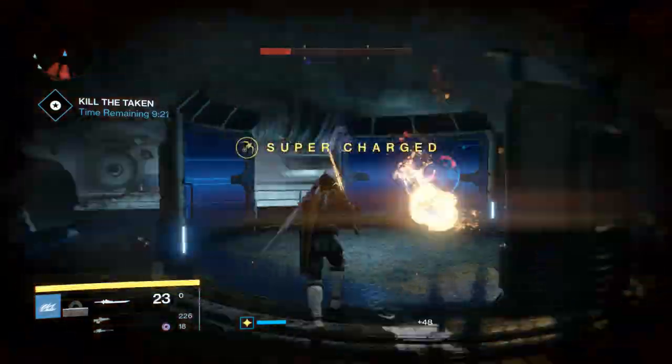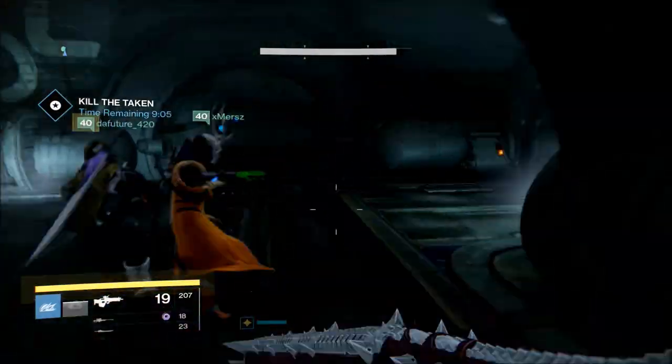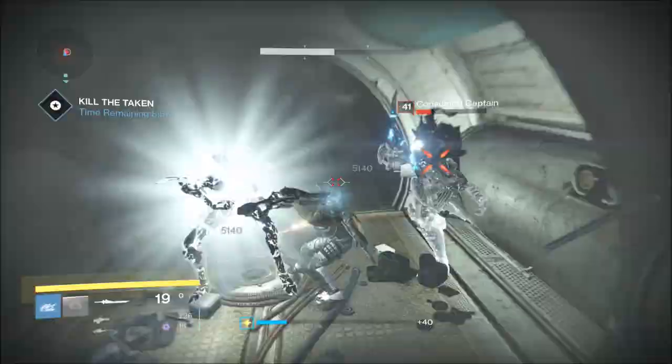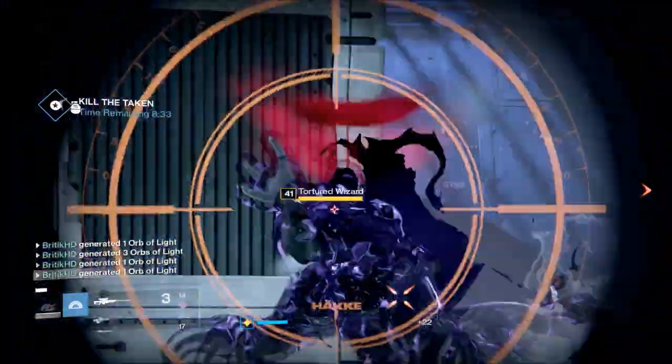You need to go through all these rooms and clear out every single ad — kill every single enemy. You have 10 minutes to kill every single ad, get to the boss room, kill the boss, and kill all of the ads in that boss room.